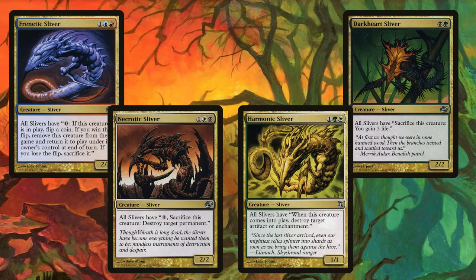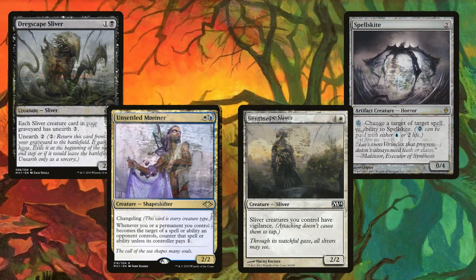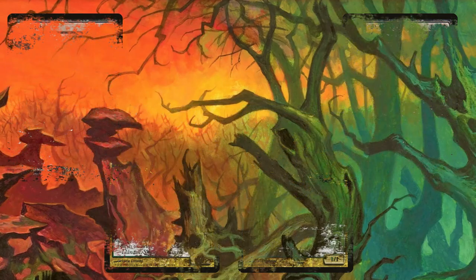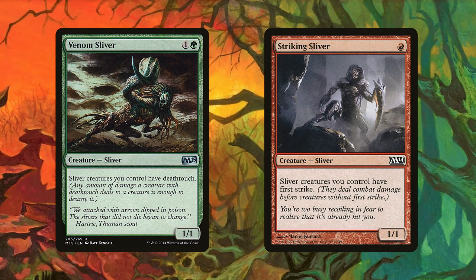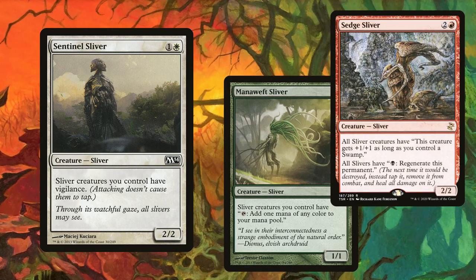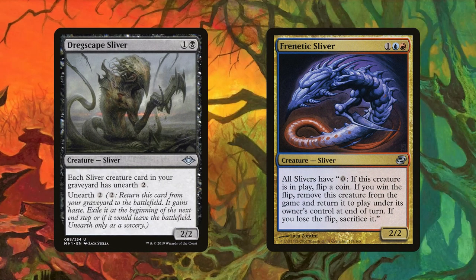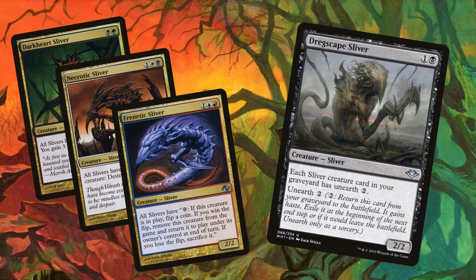The last four flex slots differ wildly depending on the sliver player you ask — whether it's to funnel the deck into a specific playstyle or work around the local meta. These even vary in my own builds from week to week. Running Venom and Striking Sliver gives you Deathtouch with First Strike, incredible in a creature-heavy meta. Running Sentinel with Mana Weft and Sedge gives you unkillable attackers that tap to self-regenerate. If you unearth Dregscape but flicker it with Frenetic, you get to keep that sliver permanently.